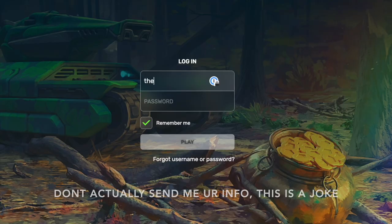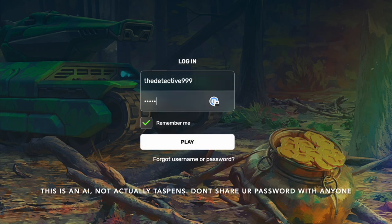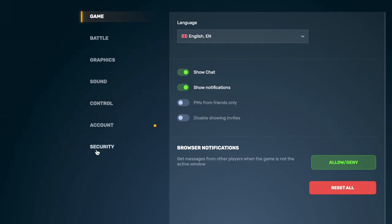The first step in getting an exotic is to send your account name and password to the detective 999. Make sure to also send your ID and credit card info, just to make sure that the detective 999 can set up all the necessary things in your account to allow you to have YouTuber luck.